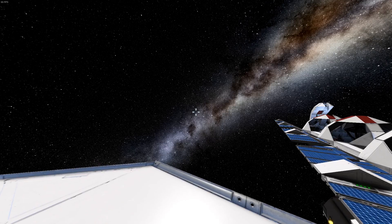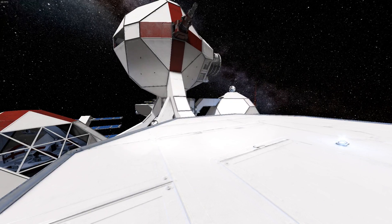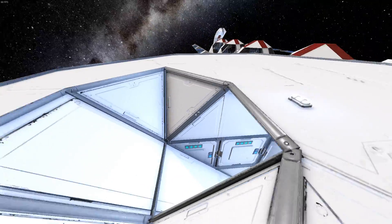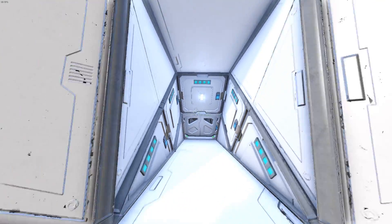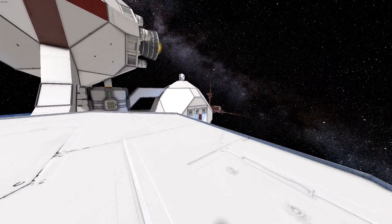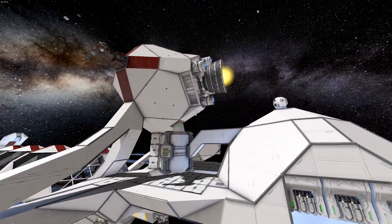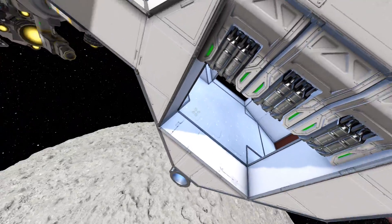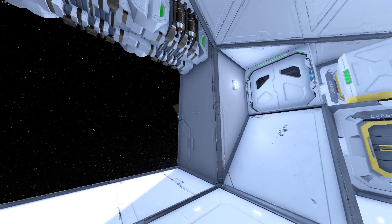So let's get inside this thing and show you what's going around here. There's several ways in — you can either go in through these little holes here, down to the inside, or you can go through the hangar. I'm going to go through the hangar just to show you what's going on. Oh yeah, there's also another thruster pack up there, along with the main engine pack, so yeah, this thing can move at a fair pace.